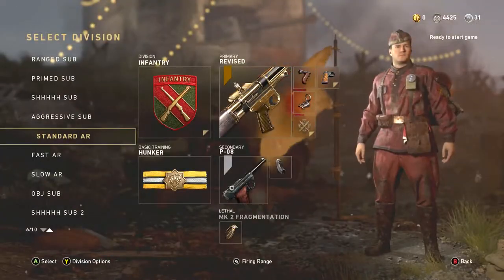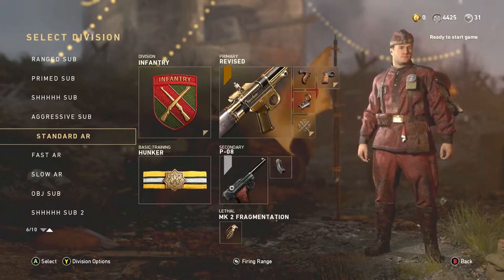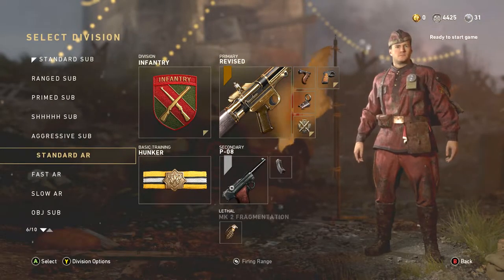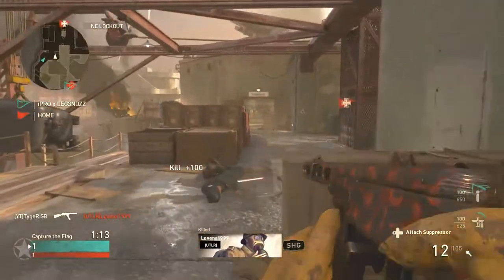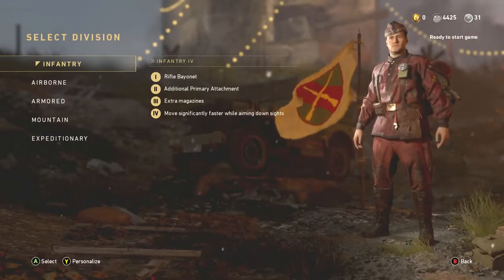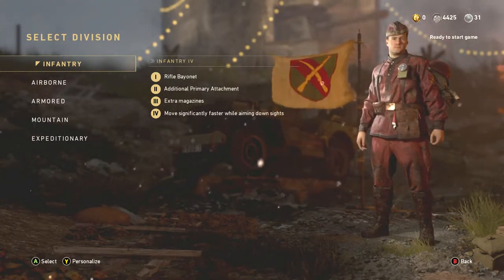Okay, now for the assault rifle classes. The FG42 is the most popular and probably strongest gun out there at the moment as far as rifles are concerned. We definitely saw this all the time at CWL Dallas — the competitive event — as the main assault rifle being used. That is why I'm showing it here today, because we want to use the best weapons. I've gone for infantry. Infantry is very good for assault rifles — all four attributes are really important for this class. We've got the bayonet, so when we are in close quarter gunfights against a submachine gun, if we are really close we can stab them with the bayonet.